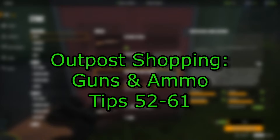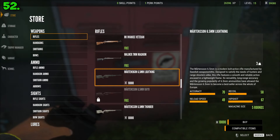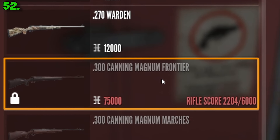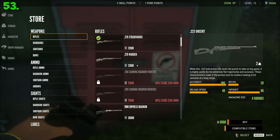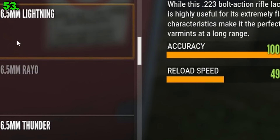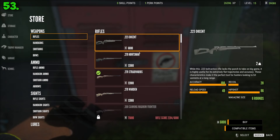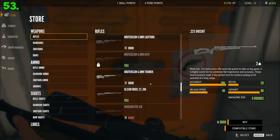Outpost shopping — guns, ammo, etc. You can interact with cabinets in outposts to access the shop where you can buy everything from weapons to skins for in-game currency. Some weapons, scopes, and ammo are locked because you need to progress with a specific weapon type by hunting with them to unlock them. The user interface for the shop is absolutely terrible — it's really difficult to find anything, you cannot click and drag the slider properly, scrolling goes the wrong way, it always resets to the top of the list, and all the important information is hidden under layers of needless menus. I will teach you the best ways I found to navigate this UI.